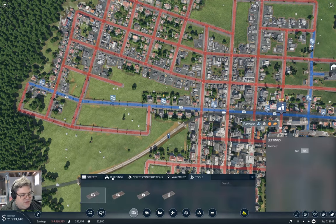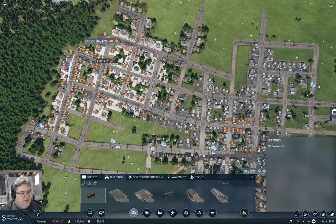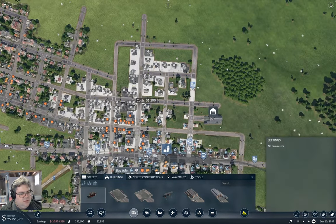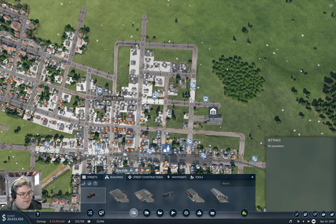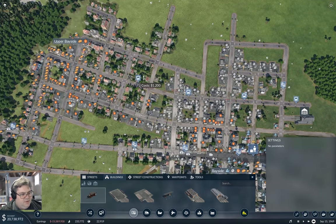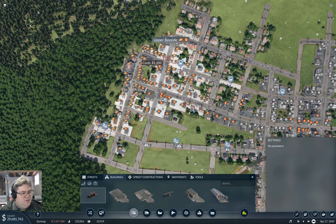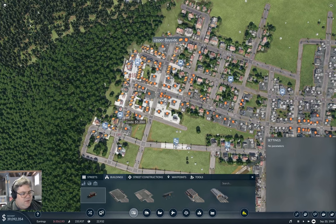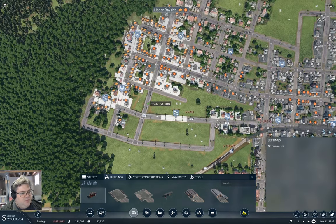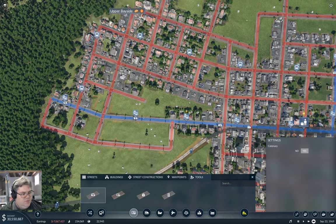I need another crosstown line - this gets coverage up to there. What if I just come across on this one? Yeah that seems about right, so here, here, here, and you know what, I'm going to come down the side here as well, kind of like that. I'm going to need to tramify that too.